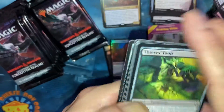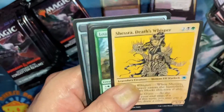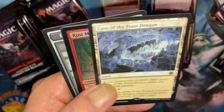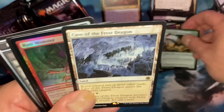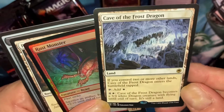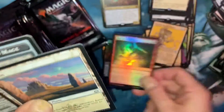There we go. Cave of Frost Dragon. And a Rust Monster — oh, there's an old classic, the Rust Monster!